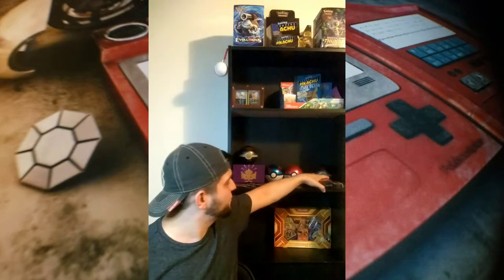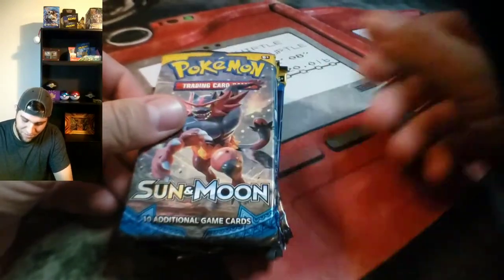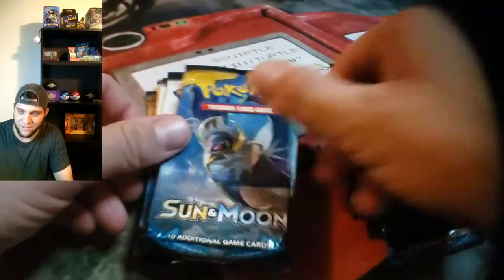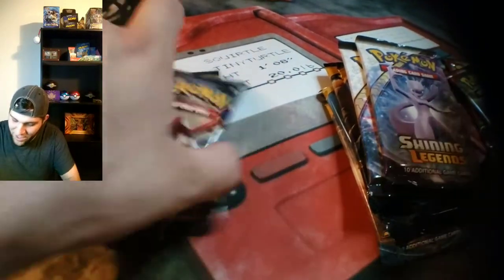We're gonna do some card hacks — I don't have any card hacks for you today, actually, that's gonna be a totally separate video. We're probably gonna open maybe one or two packs just so I can show you some cool tricks to restore your old Pokemon cards so they're like new. What I have here to open today: a whole stack — Crimson Invasion, Crimson Invasion, Sun and Moon base set, Shining Legends, and from the previous video a Steam Siege.